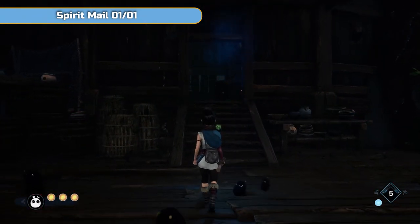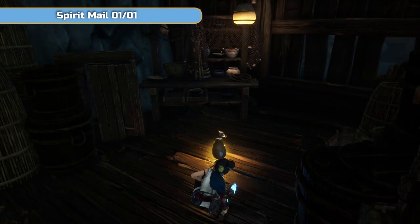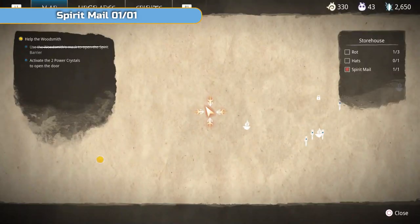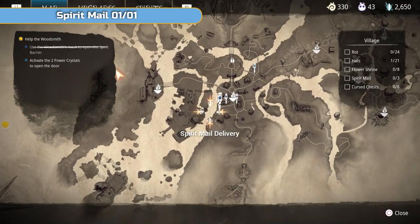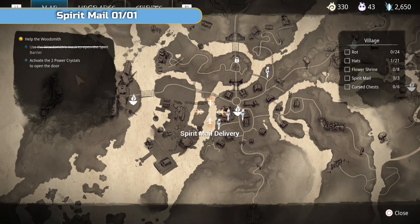As you come up here as part of the story, you need to free two sections. You'll get attacked by enemies and then you can blow up this bulb up here, and then you're going to pick up the spirit mail for the area — it's this one down here. This one is the one you need to deliver it to; it's going to open that area up in the village.